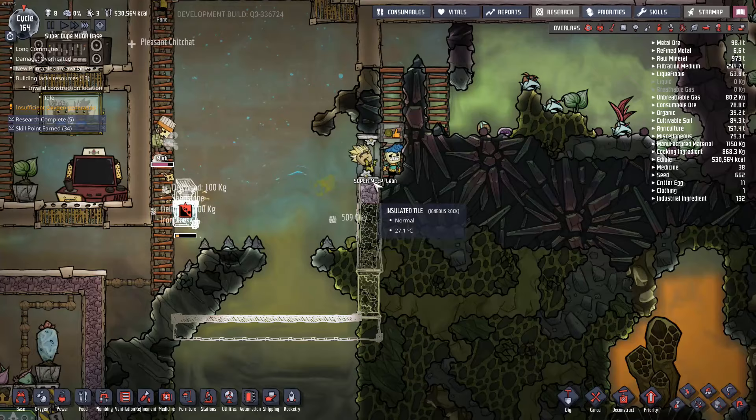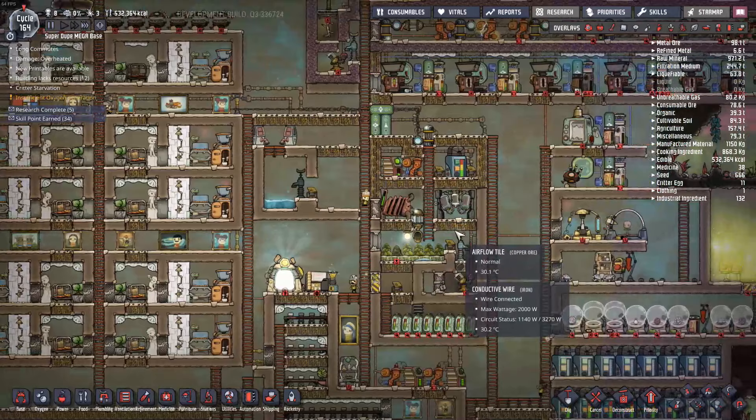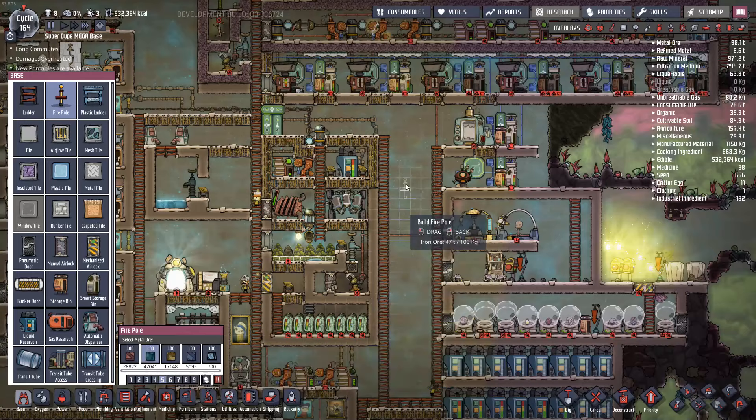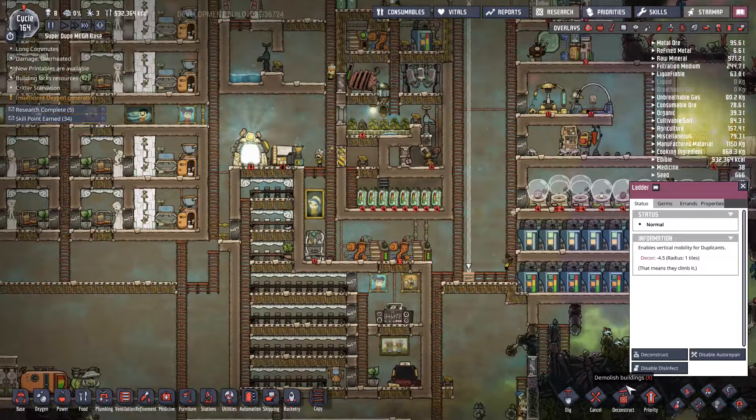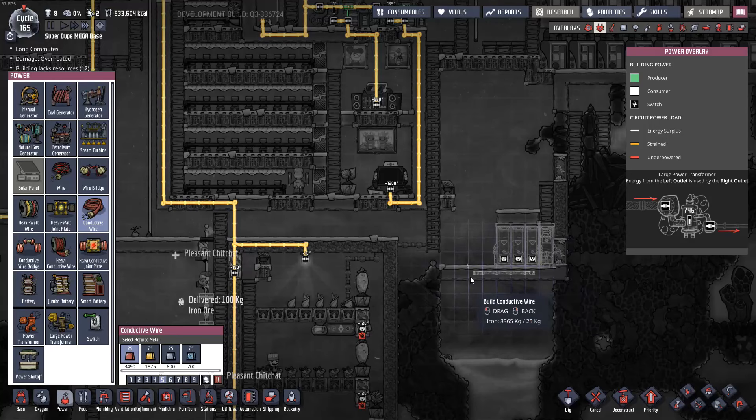I'm just going to go ahead and dig this out. Leon and super me managed to find the one. While I'm doing the rest of this I think it's a good idea to take a little bit of time to put some fire poles in. I have more than enough iron at this point, so we should be able to see an improvement in travel time.